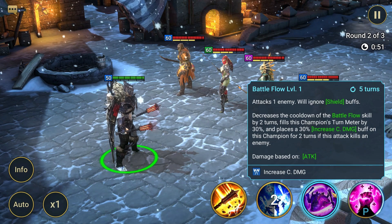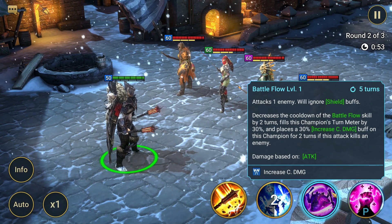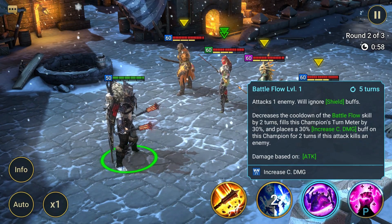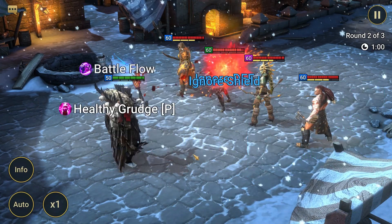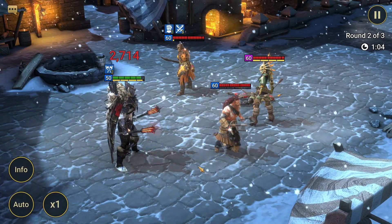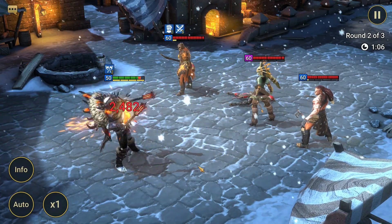Attack 3: Battleflow, five turns cooldown. Attacks one enemy. Will ignore shield buffs. Decreases the cooldown of the Battleflow skill by two turns. Fills this champion's turn meter by 30% and places a 30% increase critical damage buff on this champion for two turns if this attack kills an enemy.